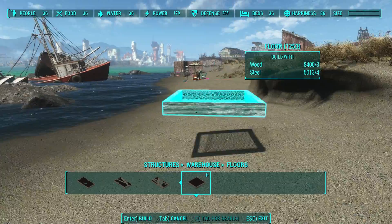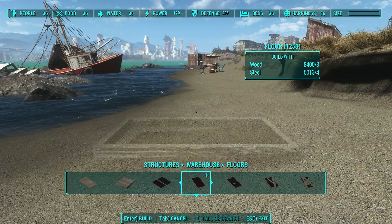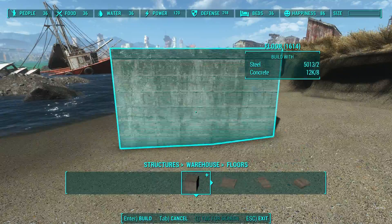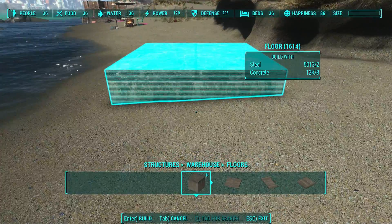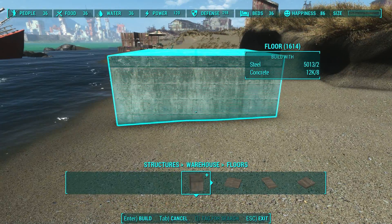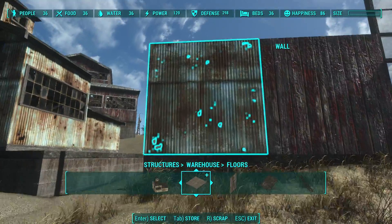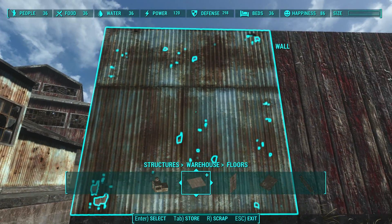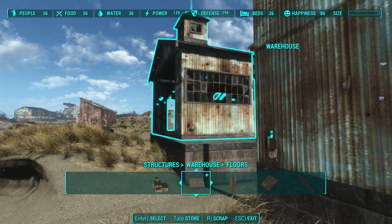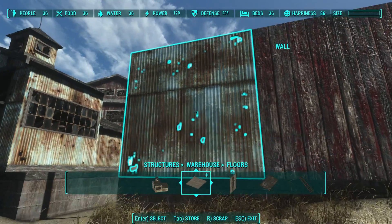Some of the pieces are straight-up copies. Here's the floor for the warehouse — does it look familiar? Every single piece in this floor is from Far Harbor, including this piece, which actually costs more to build than the one that comes with the barn, and yet it's the exact same piece. That said, many of the pieces are unique. They took the entire corrugated metal look of the original shacks that came with Fallout 4, and applied the principles learned from making the barn tiles.